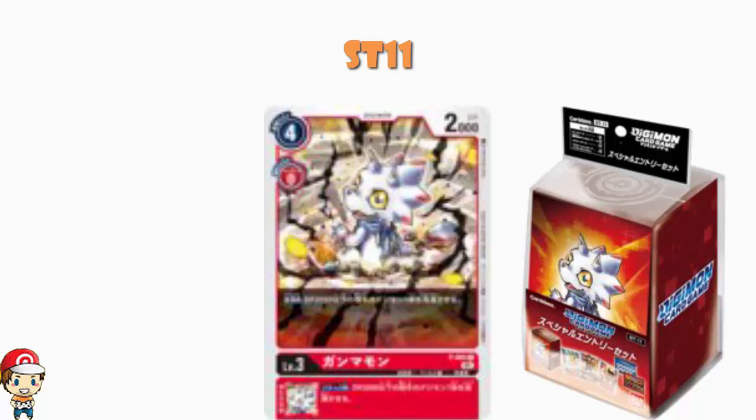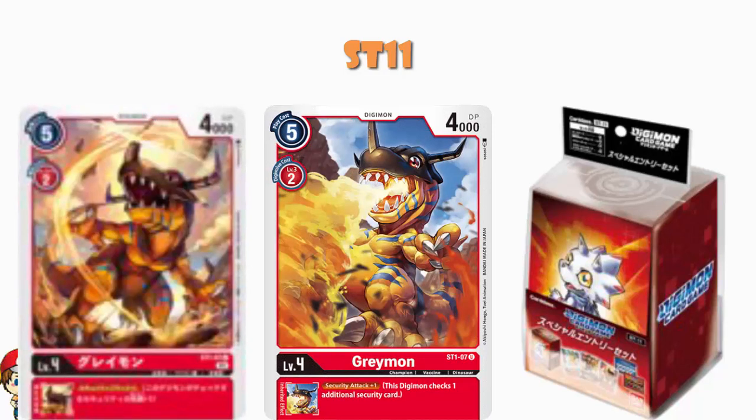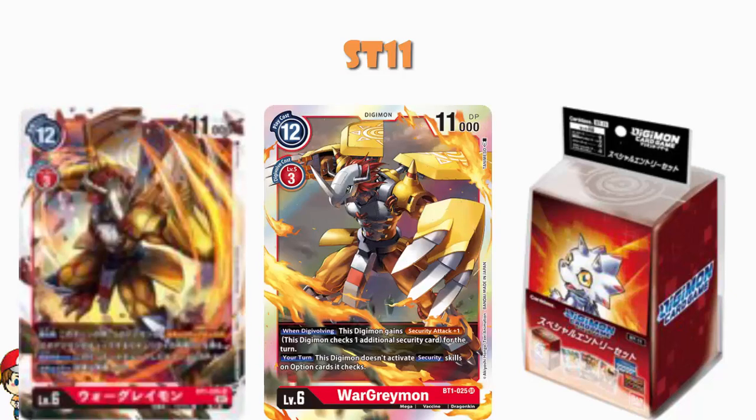We've then got some reprints. For instance, we've got a reprint of the starter deck Agamon — this is the one that gives the Digimon digivolved from it an extra thousand power. It's a cool card with cool artwork; it's not amazing, but it's a nice one to have a reprint of. Similarly, there is a reprint of the starter deck Greymon, which does actually see a fair bit more play because it's a Greymon with an inheritable skill that gives security attack plus one.